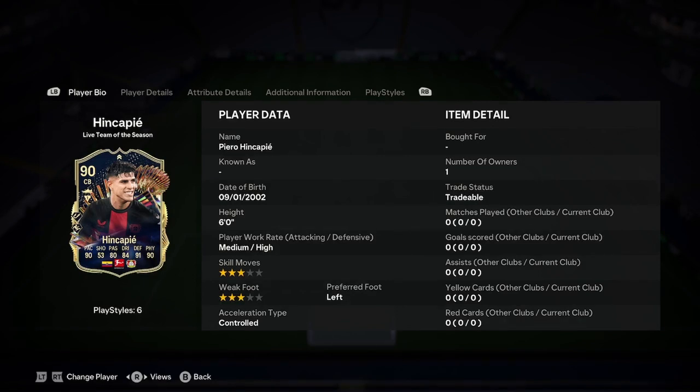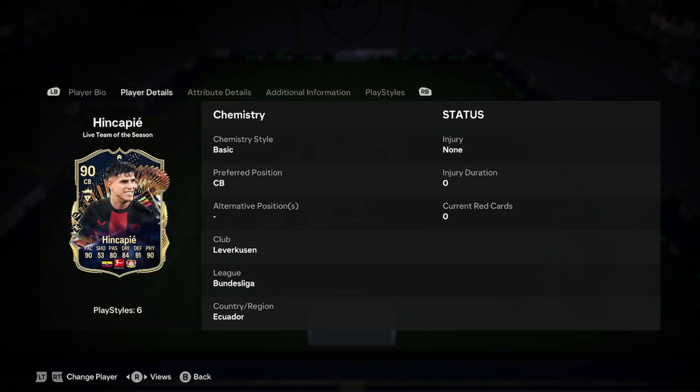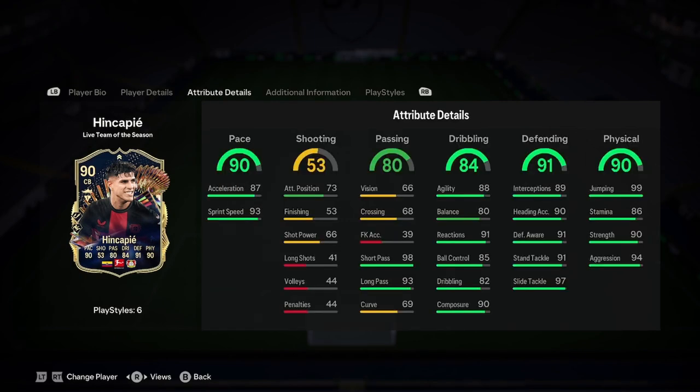He's six foot, medium-high work rates, three-star weak foot, three-star skill moves, left footed, and controlled — so that's good, we don't mind that one bit. Not a bad start at all. He's got good links with other cards and they're going to get basically the whole team of the season and Team of the Season cards. He's Ecuadorian as well.